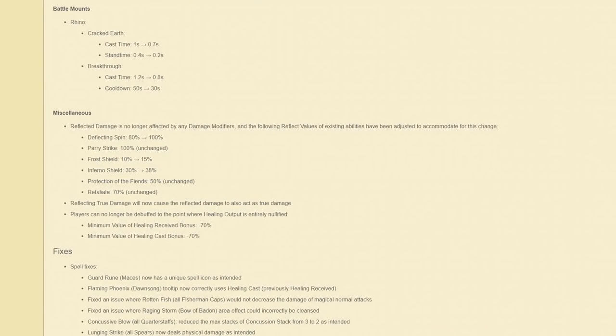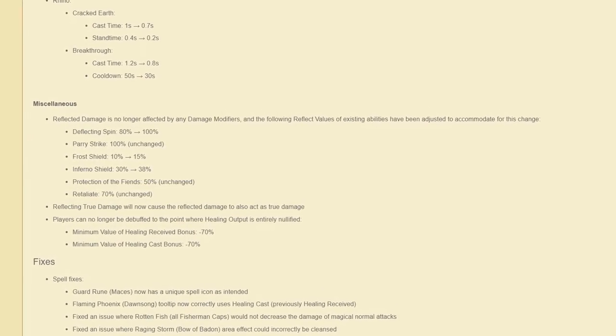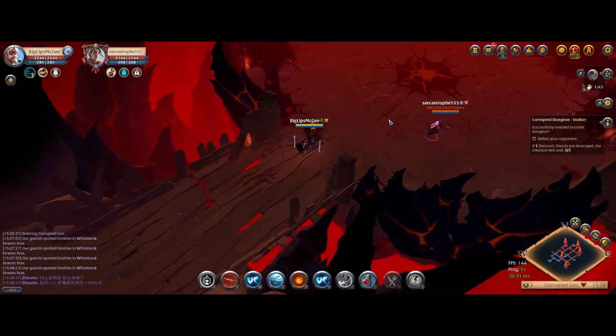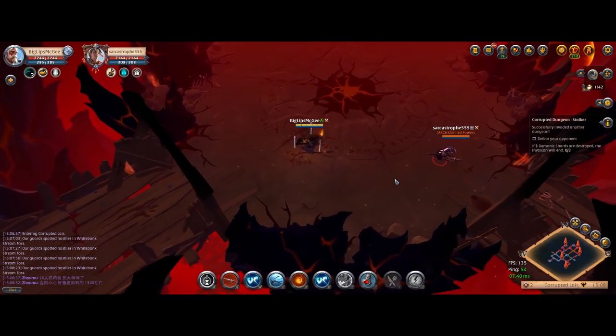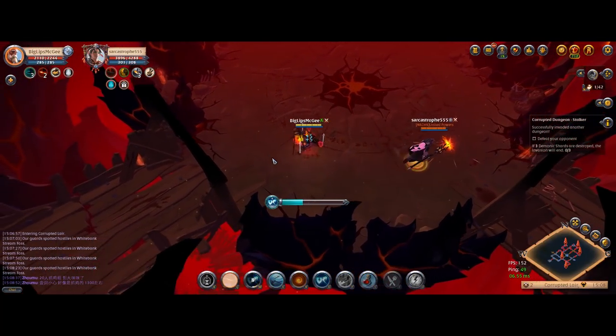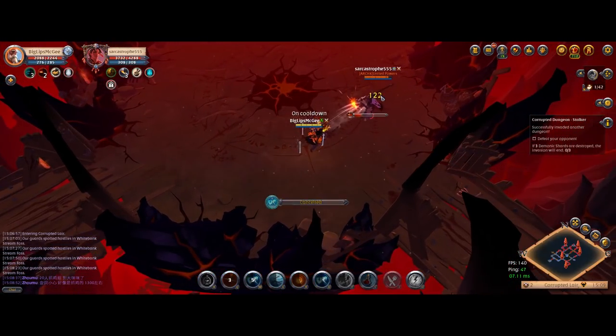In the last patch, SPI changed the way that Reflect works so that its damage is no longer based on damage modifiers. This means that if you're in plate armor or if you're in cloth armor, no matter which, you'll be doing the same damage to your enemy if you reflect one of their attacks.